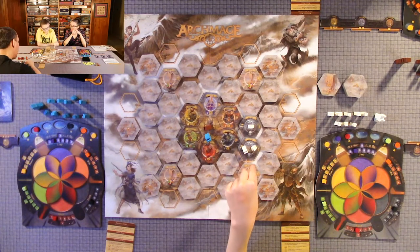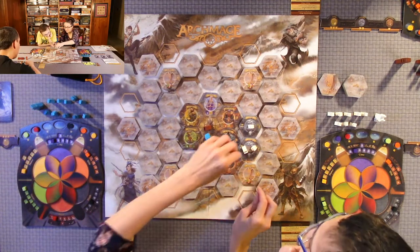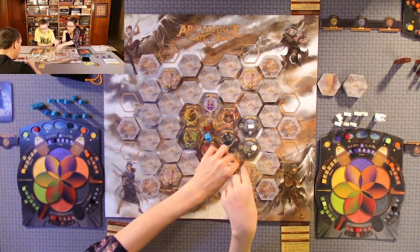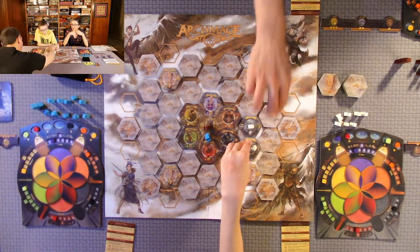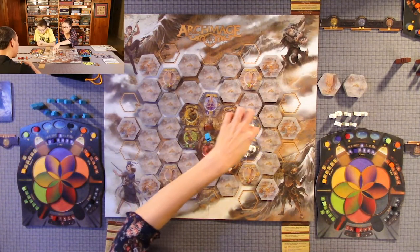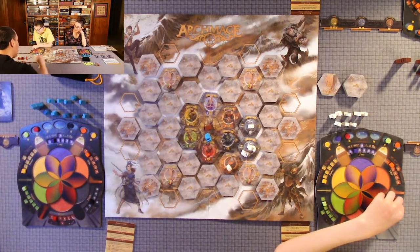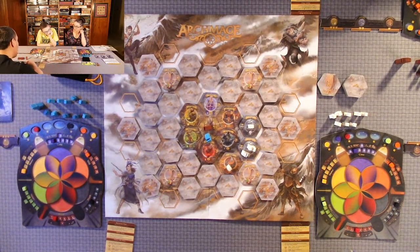Quentin explores another tile — a mine — so he gets one wheel relic and puts a follower there. He now has control of three tiles. He decides to place his tower on one — but you have to make that your final landing spot. When you put the tower down, you also gain relics for any adjacent tiles of the same element. So he gets one more death relic. There's no point in putting a ward since the tower can't be eliminated. That's the end of Quentin's move.